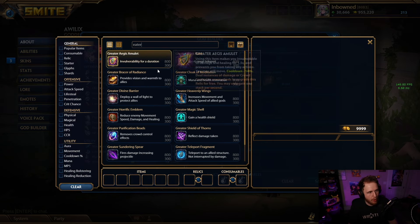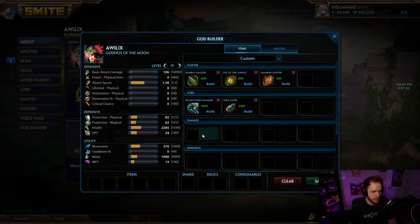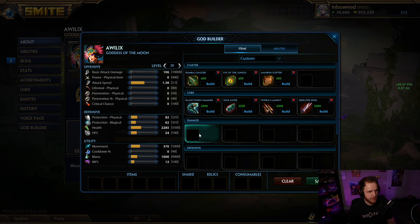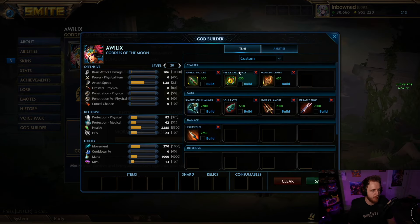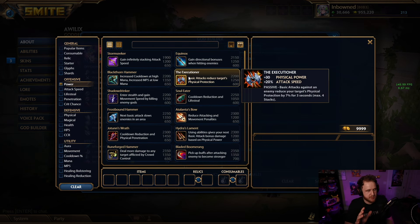A bunch of builds I'm seeing right now are Blackthorn into Soul Eater, then go whatever other items you need — Serrated, Heart Seeker. I've even seen a little bit of Hydras off of it because it gives you another 10% cooldown, 10% pen on top, and good power. The Hydras proc does a ton and makes up for slightly lower power by getting that extra auto damage. Then you can go Serrated into Heart Seeker, and with Eye and Protector of the Jungle you'll be sitting at 2700 health, 100-something protections of each, and 200-something power — a lot of value in current builds, especially with Blackthorn.